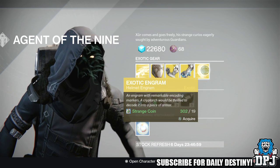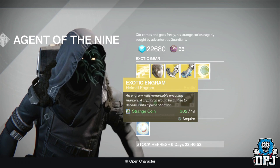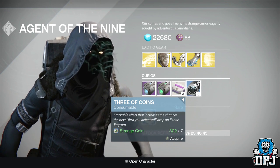We also have an exotic helmet engram. You can buy this for 19 strange coins, take it to the Cryptarch and hopefully get something you need out of it.